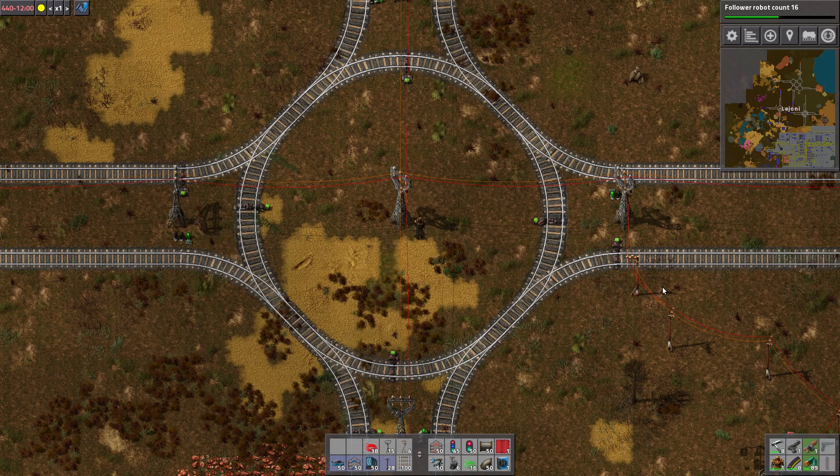Hello and welcome to Factorio Engineering part 2, specifically four-way intersections part 2. My first four-way intersection had some flaws. I thank you all very much for your feedback. I made an obvious mistake putting normal signals inside the loop and did not test with longer trains than two locomotives, so I didn't discover it either.